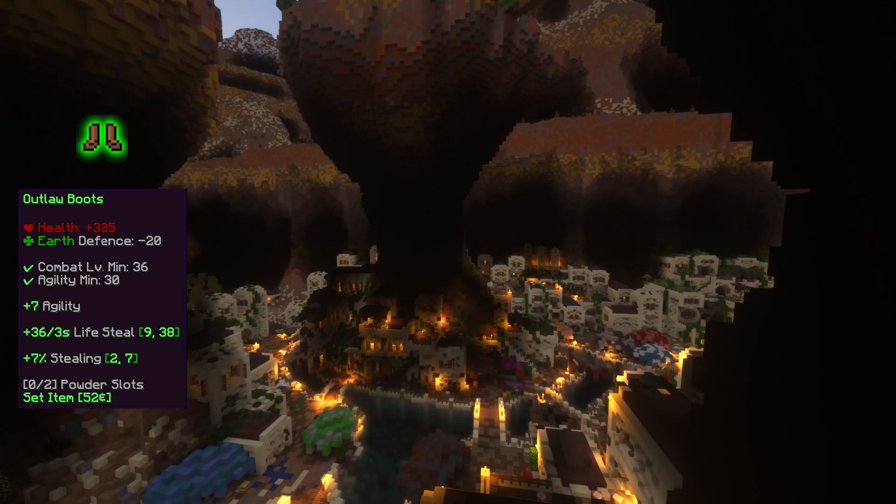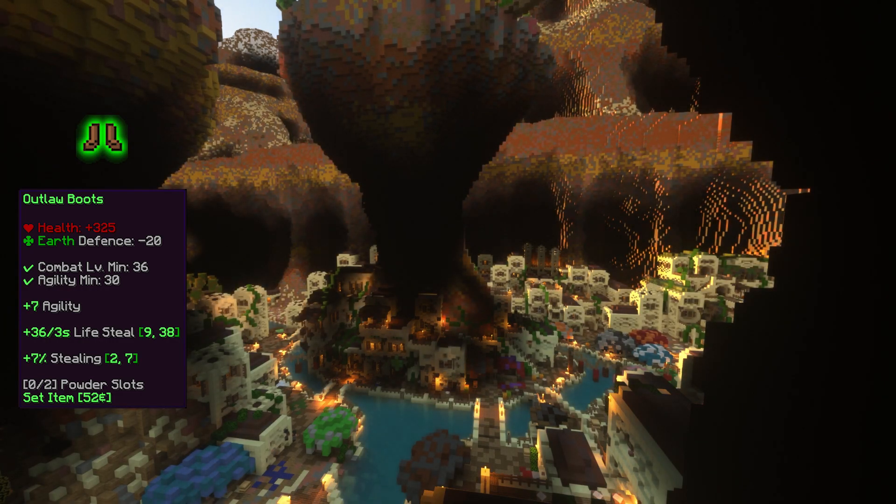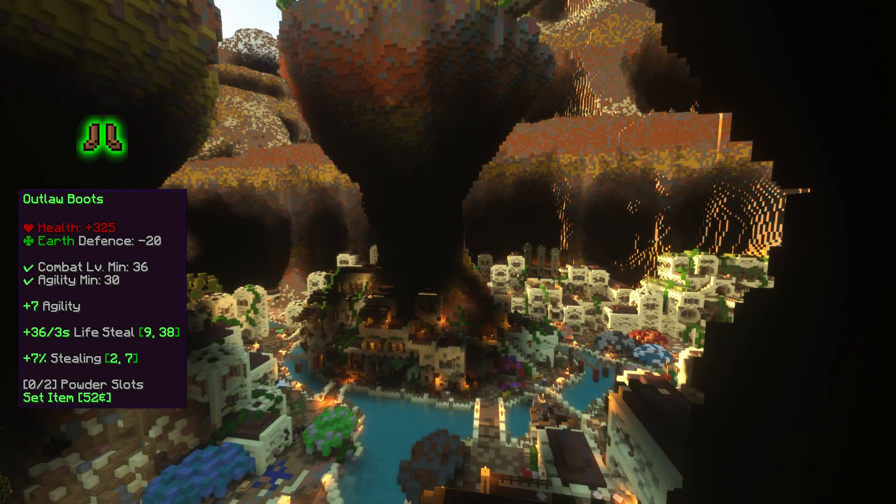The Outlaw boots require level 36 and 30 agility to wear, and give plus 325 health, minus 20 earth defense, plus 7 agility, between plus 9 and plus 38 lifesteal, and between plus 2% and plus 7% stealing.